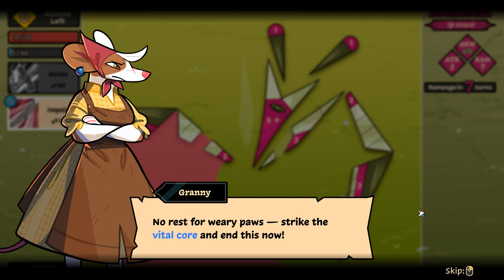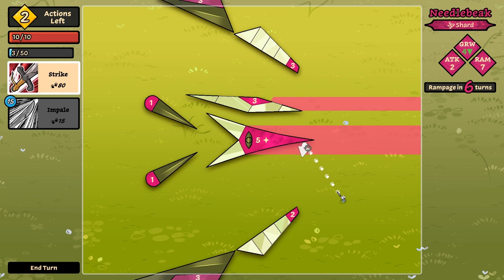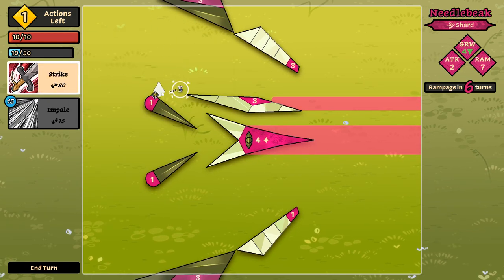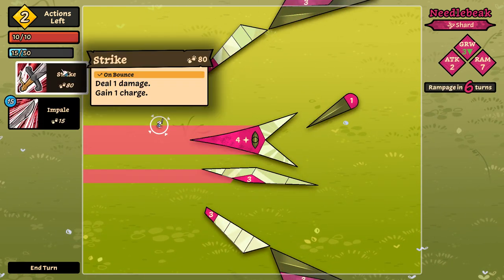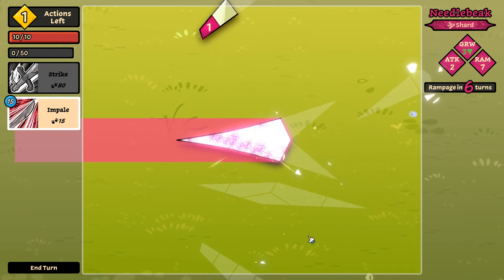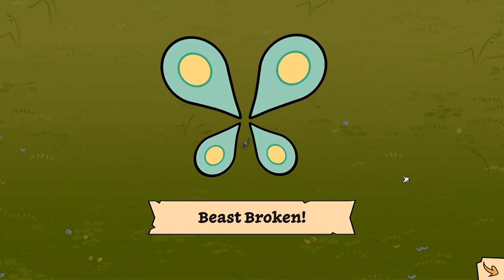'No rest for weary paws. Strike the vital core and end this now.' Granny is clearly not afraid of this beast at all — she's like, yeah, this will be a fine thing for the little one to practice on. That was really close to being kind of good. Let's not bounce that way. All right — perfect. Beast broken. Indeed.